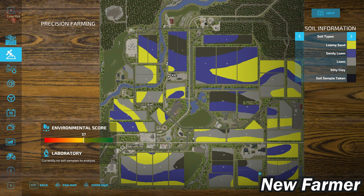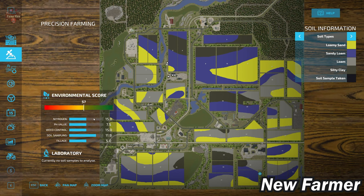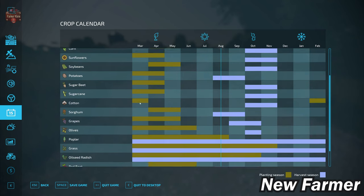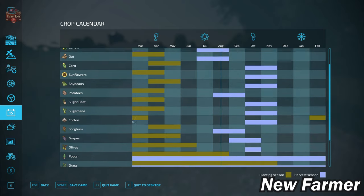The fields to the north are going to be a mix of silty clay, sandy loam, and loamy sand. Fields to the south are going to somewhat substitute the loam for the silty clay, but we're still going to see a predominant mix of loamy sand and sandy loam. With respect to our crop calendar, we are working with the standard base game crop calendar.